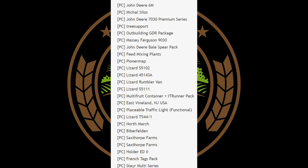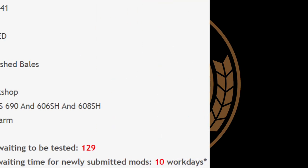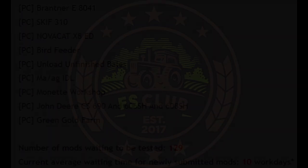Notable mods on the testing list include the John Deere 6M, the John Deere 7030 Premium Series, John Deere Bell Spear Pack, a few Lizard mods including the Lizard Rumbler Van, East Finland, New Jersey USA, French Tags Pack, the Nova Cat X8, Ed Monette Workshop, and Green Gold Farm. New mods will be tested at version 1.29 and the current wait time is 10 work days.